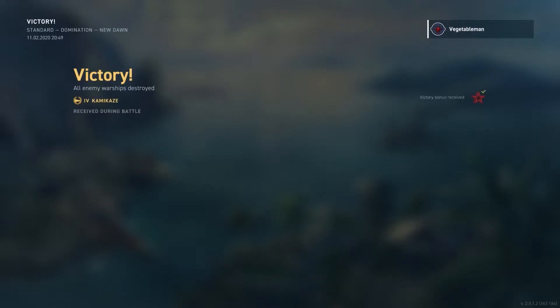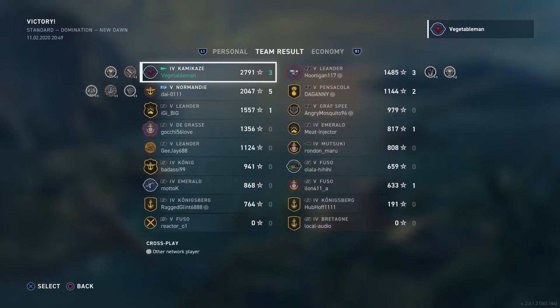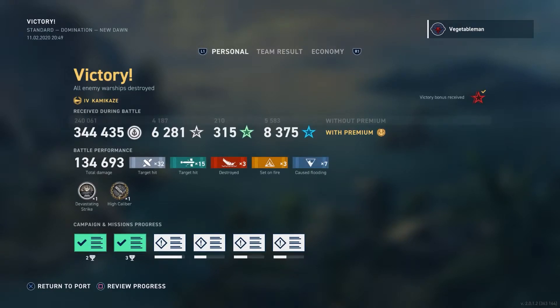Nothing too spectacular but just a good showcase of what the Kamikaze is really good at. We've got devastating strike, high caliber, 15 torpedo hits and 3 kills - reasonably happy with that. Team results screen: top of the team. Normandy got 5 kills so he played a great game. Between the top three of us we took all the kills in the team. We had one AFK Fuso, but they had an AFK as well by the looks of it, so it all balances out. Pretty good money maker for a tier 4 - with only the common credits booster on and premium time, that's 330,000 silver.